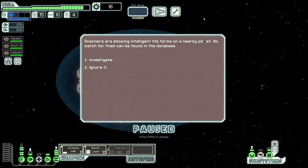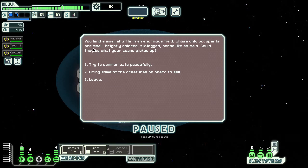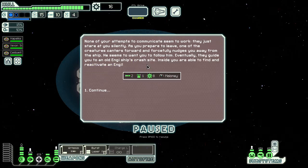Scanners show intelligent life forms on a nearby planet — we land to find small, brightly colored, six-legged, horse-like animals. We try to communicate peacefully. Eventually they guide us to an old Engie ship crash site where we reactivate an Engie. We gain some missiles, a drone part, and an Engie crew member named Maloney.